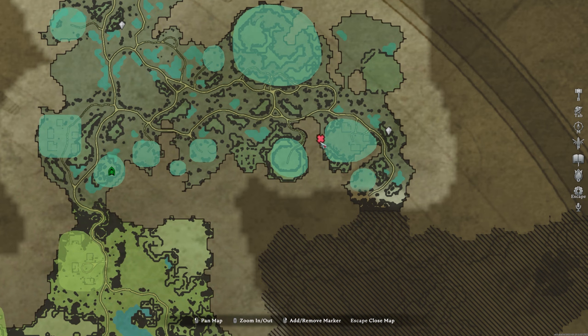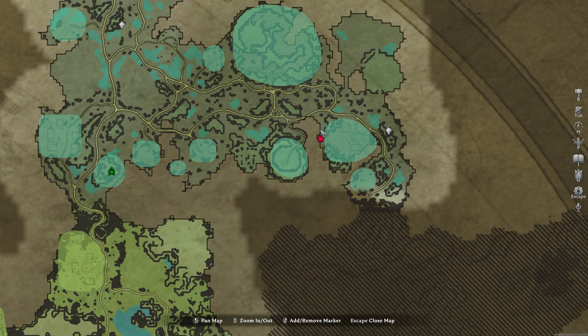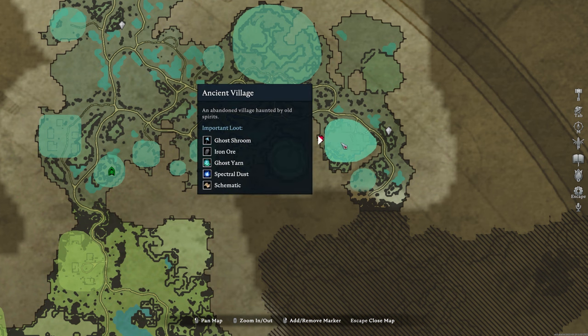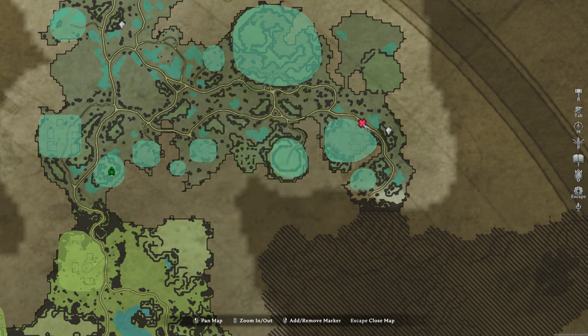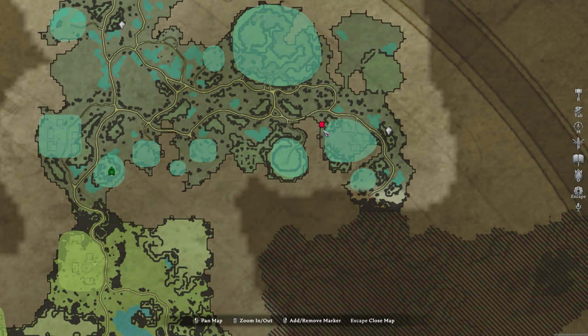This is where you want to have the fight — this area here, just in this little bit here. Because if you go in through the main entrance, you will end up triggering the Banshees and the Mages. So this is the route you want to go in here.